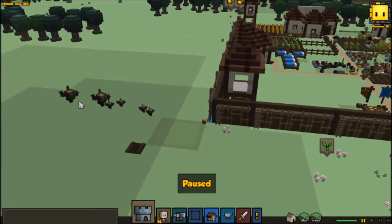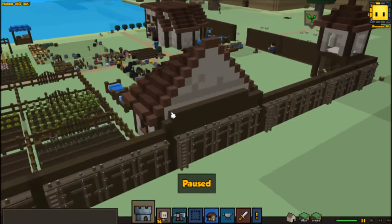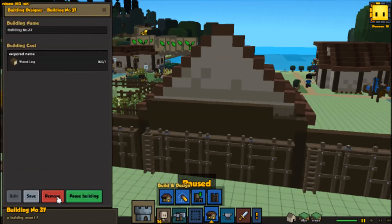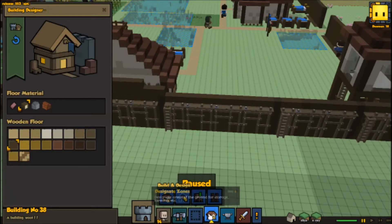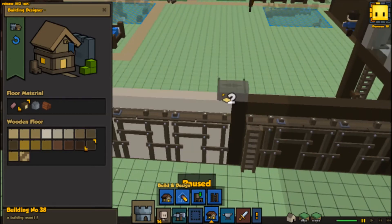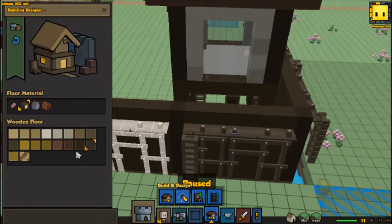The main reason they're attacking us is because we're using a heap of wood — like a lot of wood. I think I'll remove these. It's probably my fault that I'm using so much wood, but I do need to use wood, right? And if they don't like it, well, too bad.